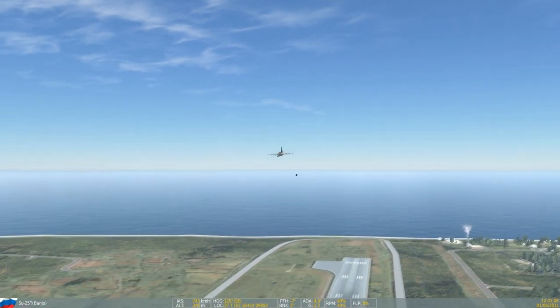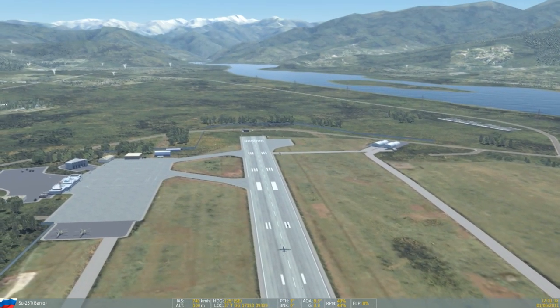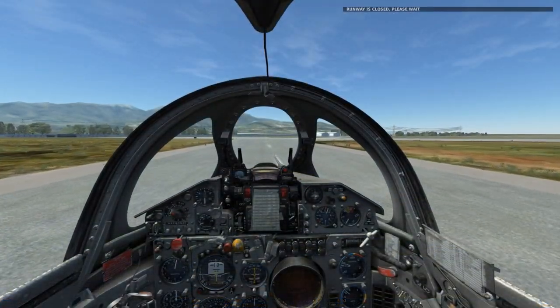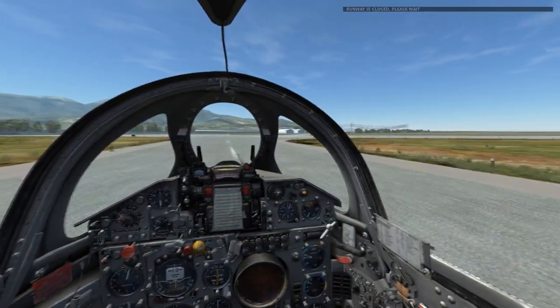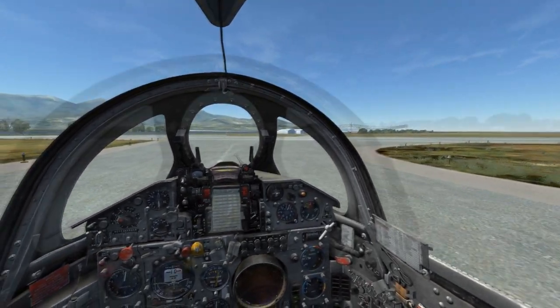Now at this point we'll see this from the external camera view. Again, climbing out of the attack, we're able to see most of the bombs hitting their mark. Next in this example, we're able to see that I have a prompt saying Batumi is closed, most likely due to the damage these did to the runway.